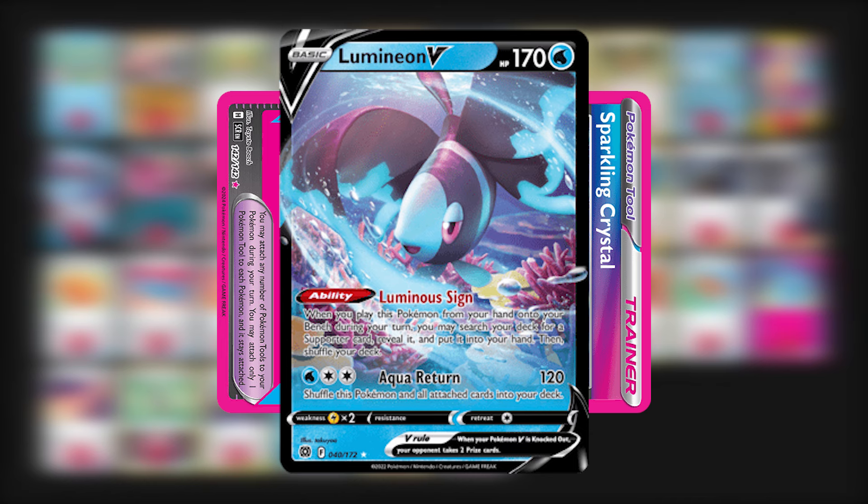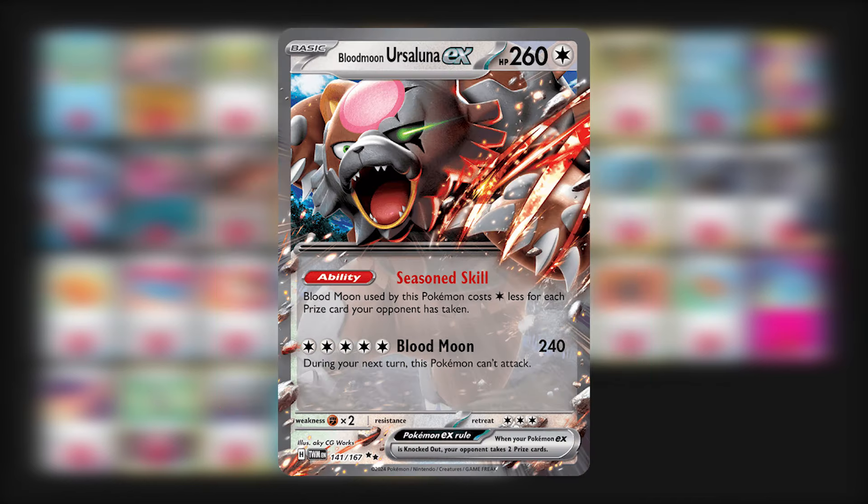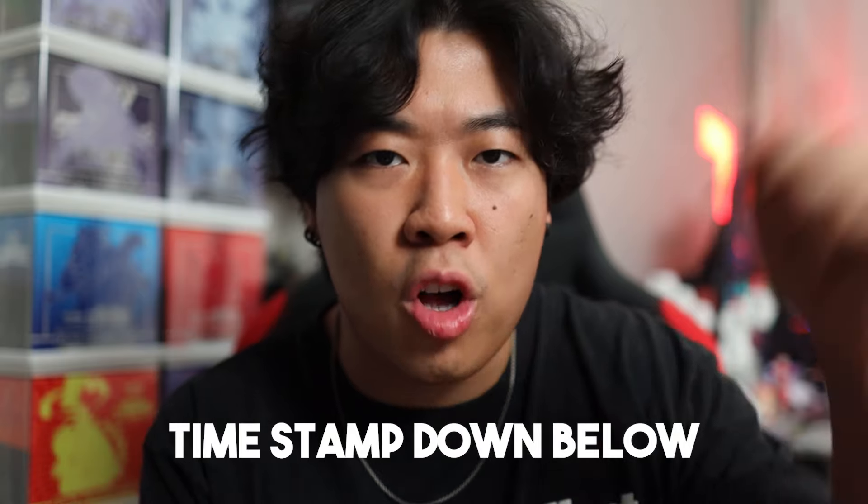You can then use the Sparkling Crystal for other Pokemon. Lastly, we have Blood Moon Ursaluna EX, mainly there as a late-game attacker. If you have any questions about this deck, let me know in the comments. Now let's get into some gameplays on Pokemon TCG Live, and I have all the timestamps for all the matches right down below.